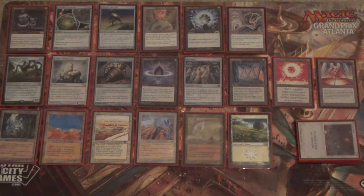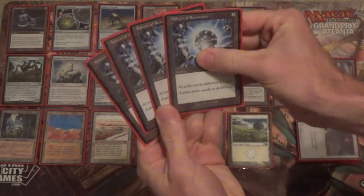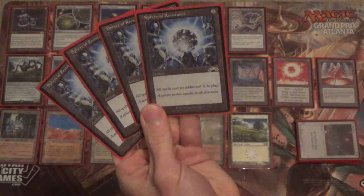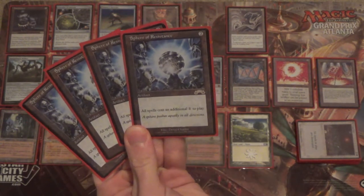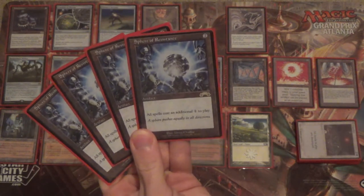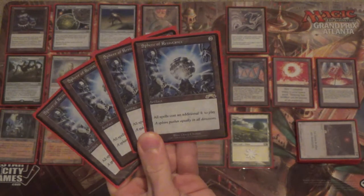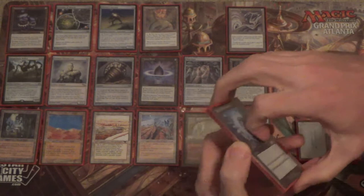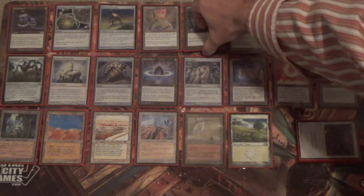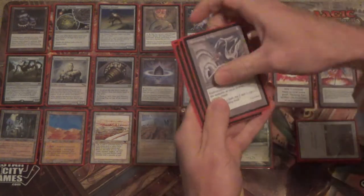We have a few more ways to make our opponent absolutely miserable. One is by making all spells cost one more with good ol' Sphere of Resistance — so combo decks don't get to have fun, and many decks actually don't get to have fun. We're making their spells cost more, and then, similar to a Death and Taxes deck, we're about to strip their lands away with cards like Strip Mine, Wasteland, and the aforementioned Crucible and Smokestack combo.